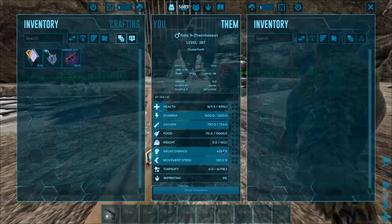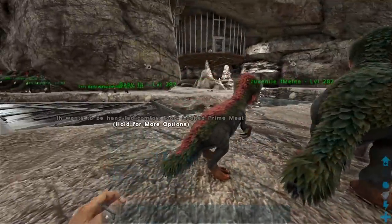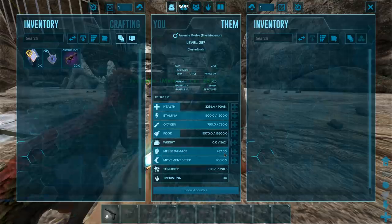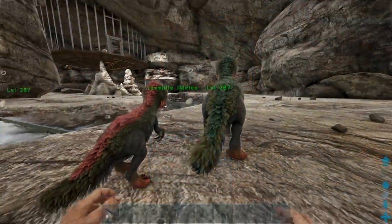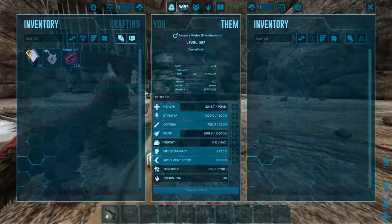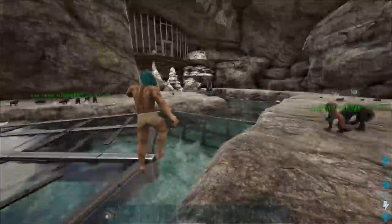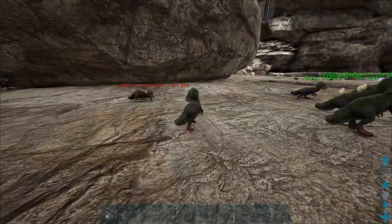On the melee, we start out with 425 and that goes up by around 12 per mutation. So if we get around 10, that would be 120 on top, which would make it around 550-ish. These things are gonna be crazy. I do want to use Therizinos inside of the tech cave.